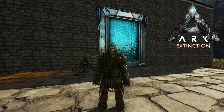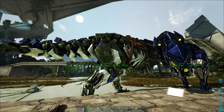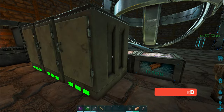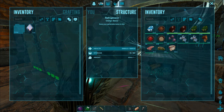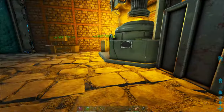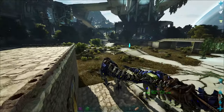Hey, welcome back to ARK Extinction. Got a new friend - I found us a tek rex, a female one, and I've already got two eggs from her. We should be able to hatch these two guys up in the next video. I want to put some air conditioners I've made right over here and get a little hatching station set up. But we have something special I want to do today.